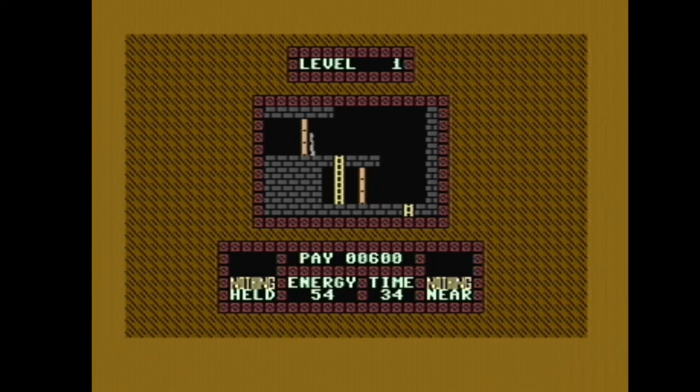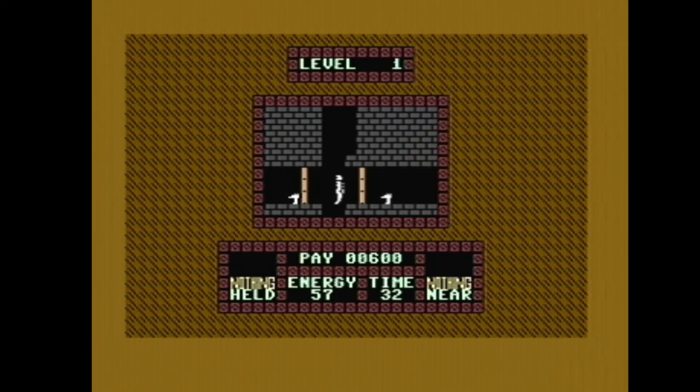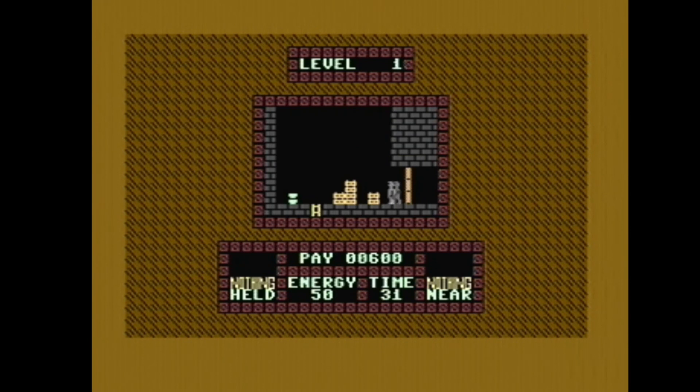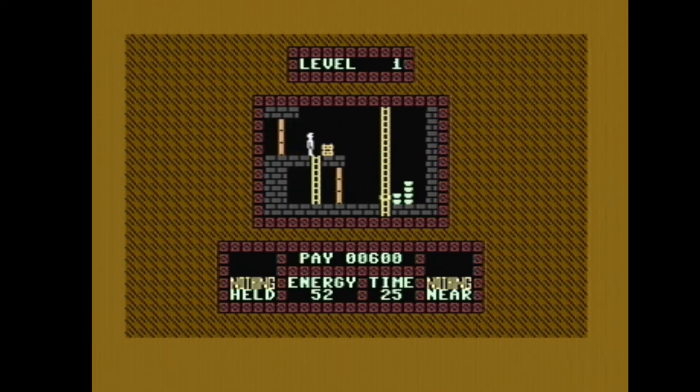You can see what it looks like. I don't exactly know what you've got to do on the game, but I'm falling down — at least it didn't kill me. At the bottom you've got what you're holding and what's nearby, your pay, your energy, and your time.